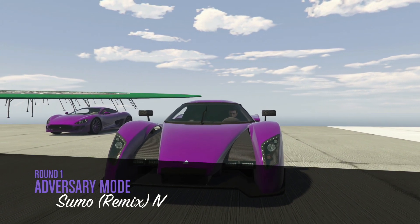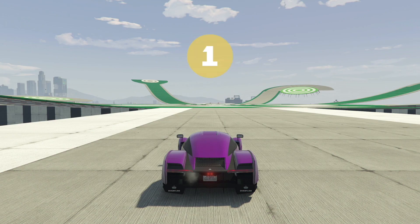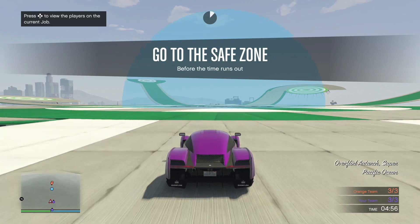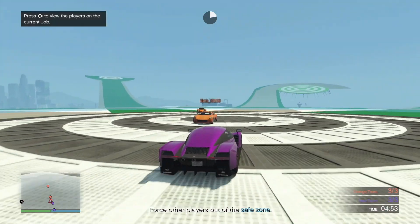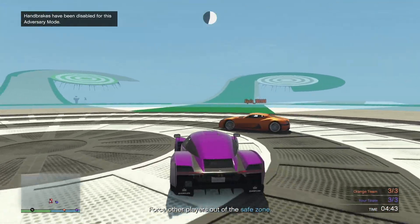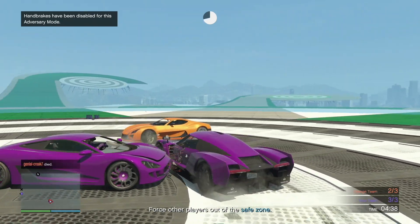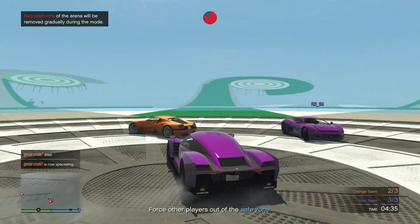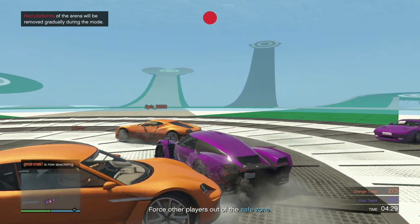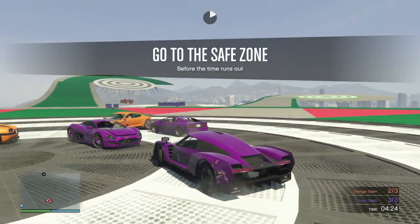We're getting into Sumo right here — it's round one. You want to have the most amount of players to maximize your RP and money. Essentially, you're going to go to the safe zone before the time runs out, smash other players, and keep them out of the circle. If you hit them out of the circle when it closes, they'll be eliminated. Keep forcing the other players out of the safe zone — you want a maximum amount of players in the lobby.